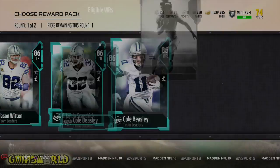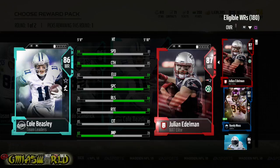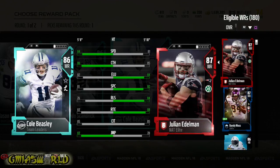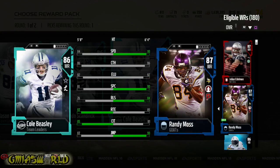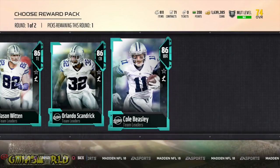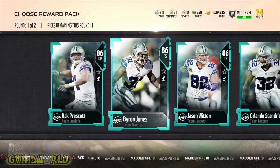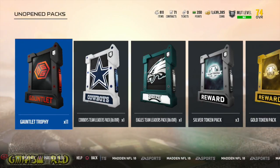Cole Beasley is just too small and also slow at 84 speed. He's got an 87 jump — Randy Moss has a 90 jump, so Beasley can jump almost as high. Anyway, the whole point is: don't make the mistake of thinking you have to pick one right then and there. You don't. You simply back out and it goes right back into your item set.